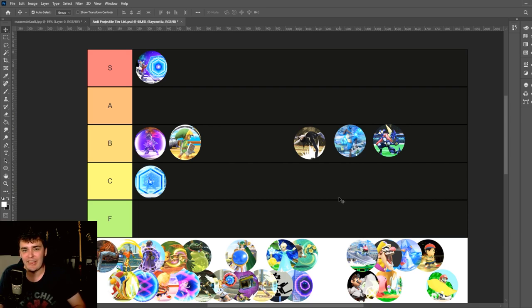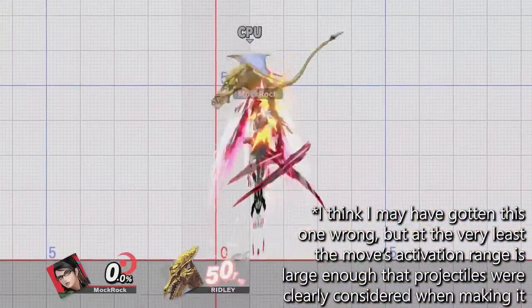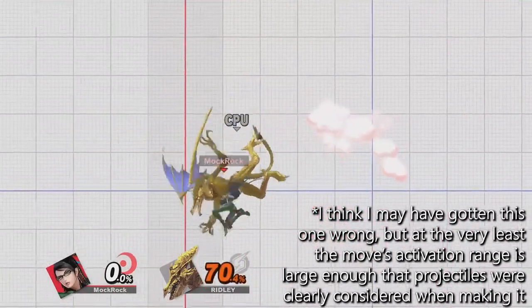I'm not including counters on this list unless they have reflection abilities, which some of them do. Bayonetta's is reasonably fair to put on here because it does have a different aspect in the code specifically to deal with projectiles, and in a balance patch that actually got changed. So I think she's fair game.